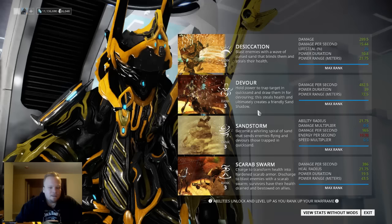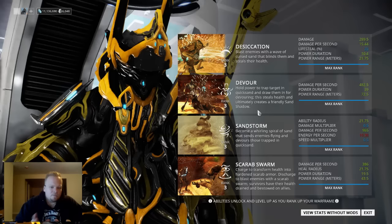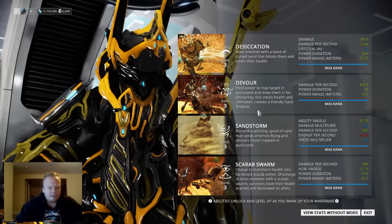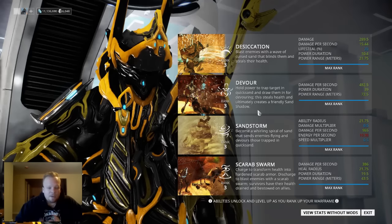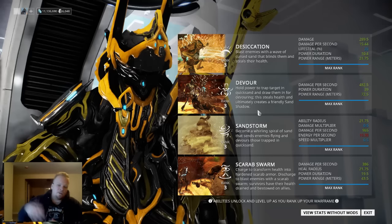His third ability, Sandstorm, synergizes pretty well with Devour. Not only will Sandstorm pick up and toss all the enemies around you, but if they were trapped in a sand trap, they are also going to heal you — like if you were devouring them. And if they die, they'll also spawn the sand soldiers.